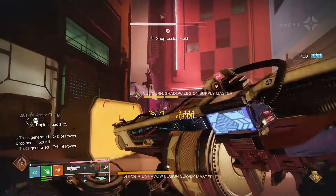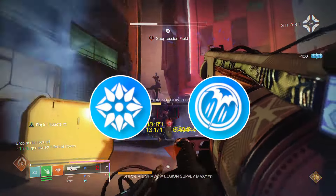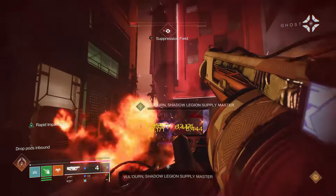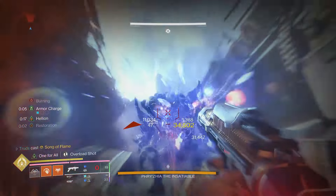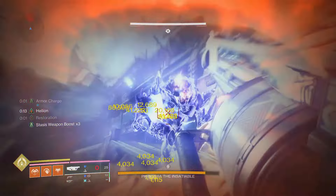With a full 8-round magazine, you'll blast through it in no time. Ideally, you'll want to set it up with Quick Launch and Spike Grenades to get a bonus to velocity as well as a slight bump to impact damage, which is still the meta on grenade launchers despite the recent update. Then max out with a Velocity masterwork to get the damage out even faster and make it a very well-rounded and excellent-feeling weapon.